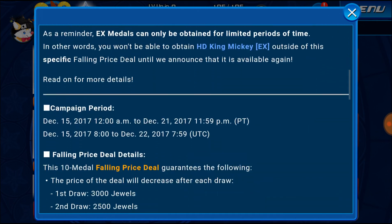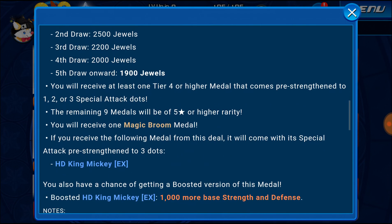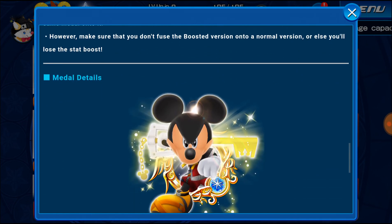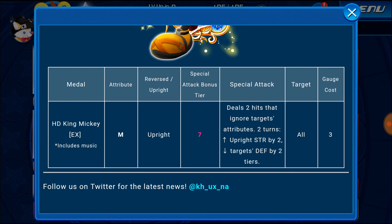I think their goal is to get us completely caught up with JP so everything's rolling out together. The reason they're doing that is they've learned that by stuff coming out in JP early, people in global find out about it and hoard their jewels for it, meaning they're not spending on any of the other banners. So by doing this they're making people feel like they need to spend their jewels on these banners.